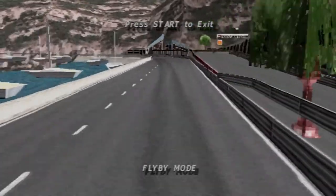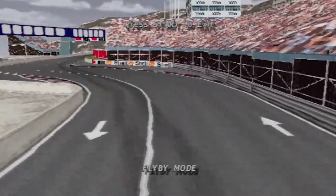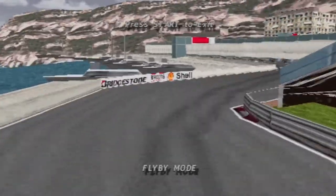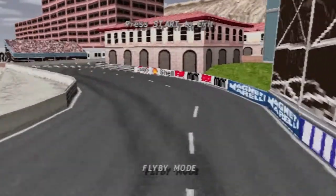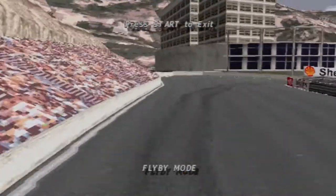A fast left then right, followed by another slower right-left. Now to the Rascasse — the slowest part of the circuit. A sweeping left followed by a 180-degree right. A very short straight past the pit entrance. The final right takes you onto the finishing straight, which is anything but straight.